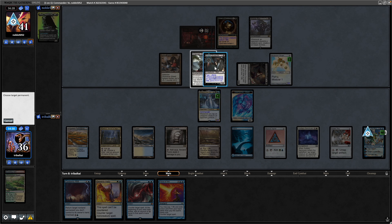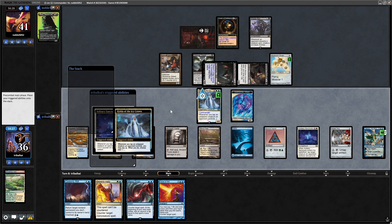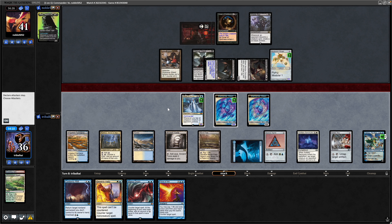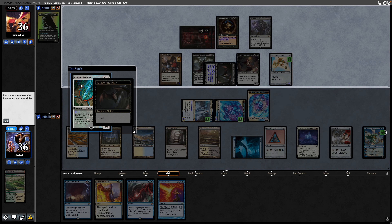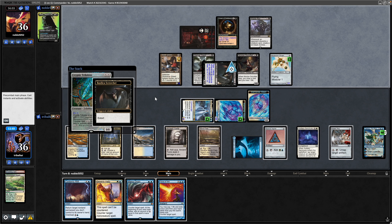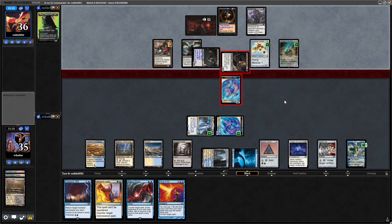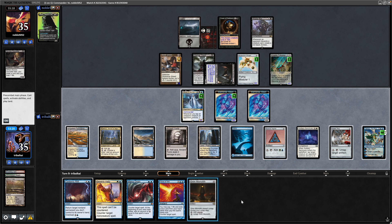Another land for us. We'll tap down the Basilica Screecher and put a plus counter on the Elemental Token this time, then actually start attacking in against the Shield Sphere. There's a Cryptic Trilobite — just putting one into X. Our opponent decides to swing in at the Tamiyo. We'll give our opponent a card draw to see if they can get into a land off that, and they do get into a swamp. That's a Grim Monolith for us, which is good with the Voltaic Key, so let's play that out straight away.